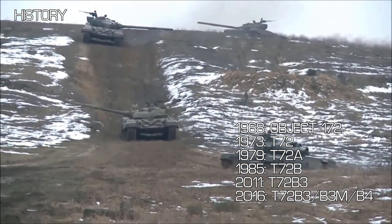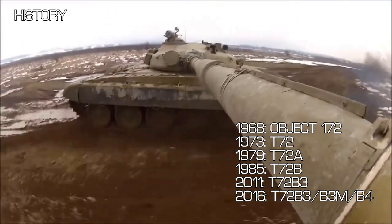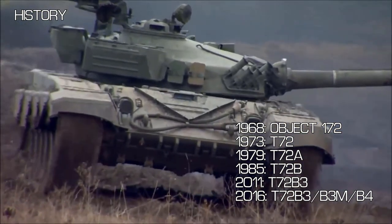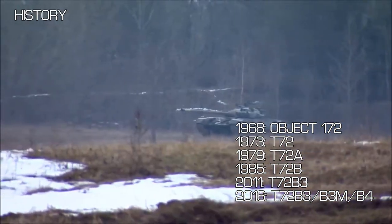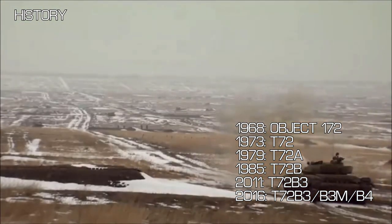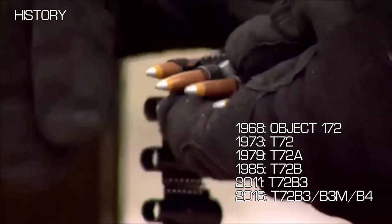Major changes came with the 1985 T-72B model. These included a new 125mm smoothbore gun, stabiliser, new sights, extra armour and a fat 840hp engine. And Russians being Russians, they decided to stock the ammo rack with a Svir ATGM. Conveniently this 125mm laser-guided rocket can be fired through the tank's main gun, so there's no need to put an extra launcher on top.